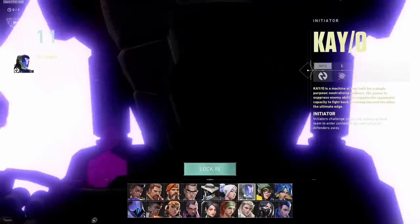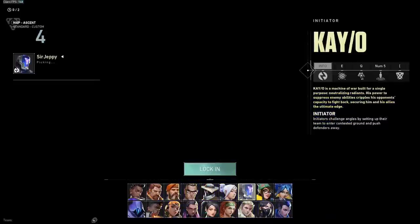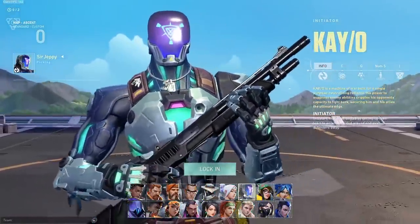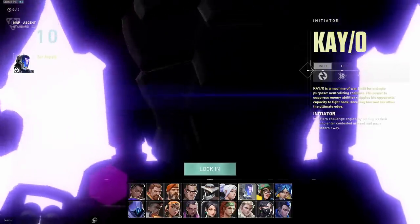We're going to spice things up from my normal ranking videos and start off at the top of S tier, then go all the way down to the worst of the worst at F tier. So starting us off at the coolest Agent Select screen, in my opinion — and I'm sure a lot of you guys picked this as well — is of course going to be KO. If that right there doesn't get you hyped for a Valorant match, I don't know what will.